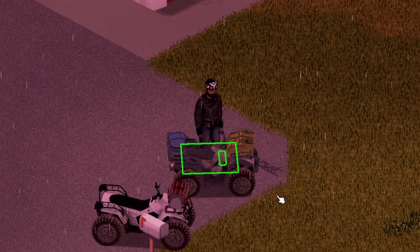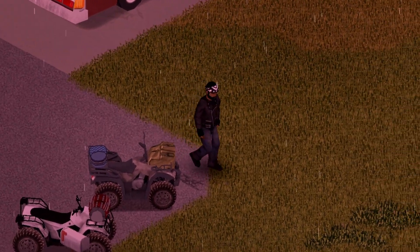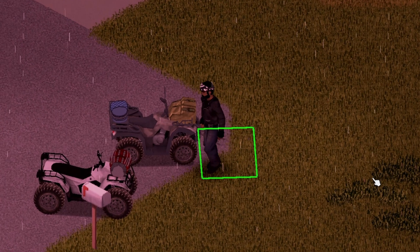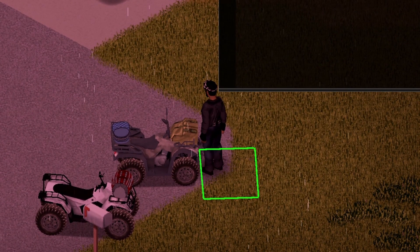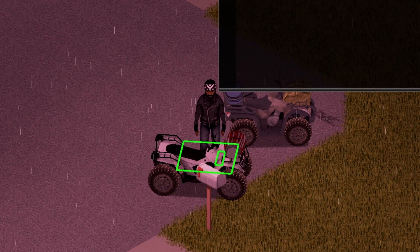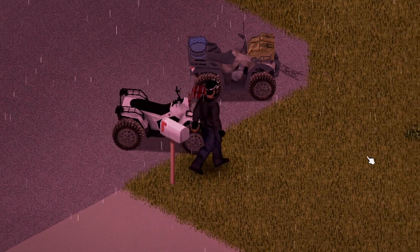Now we've got ATVs! This one is called the Wendigo and it features two bags — one on the front and one on the back — with maximum weights of 15 and 27. The other variant has just one bag with a maximum weight of 22. They both look great and both have headlights.